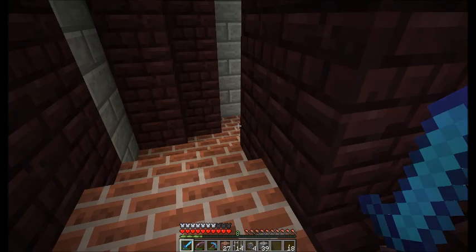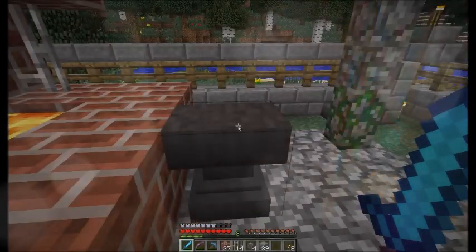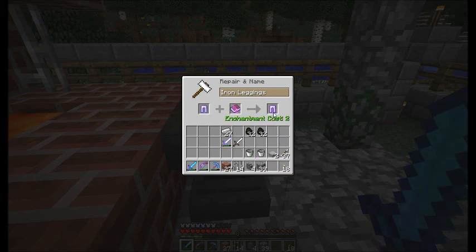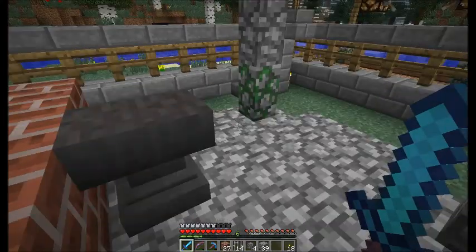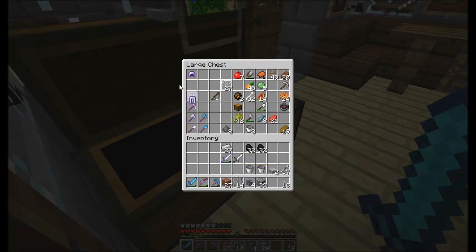Let's go down and I'll show you what to do with it. We could take our iron leggings, place them down here, then add the book, and it gives you Protection 2. There we are - we're getting our Protection 2 leggings. Pretty cool!